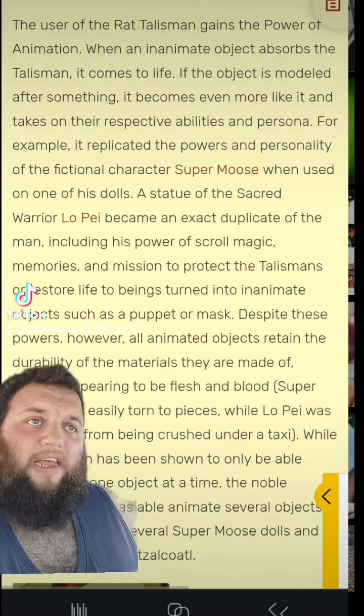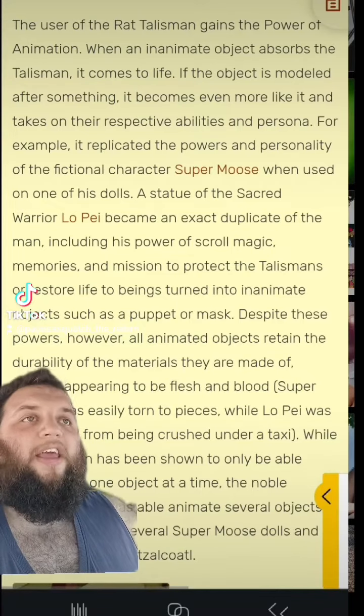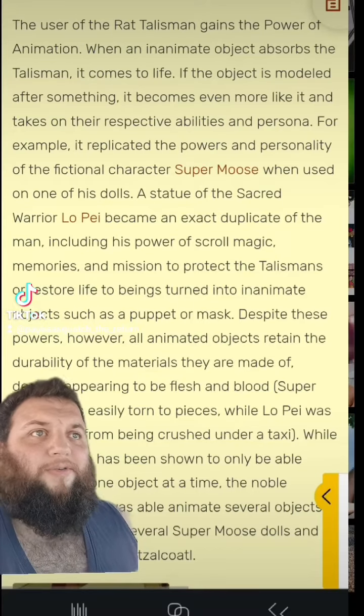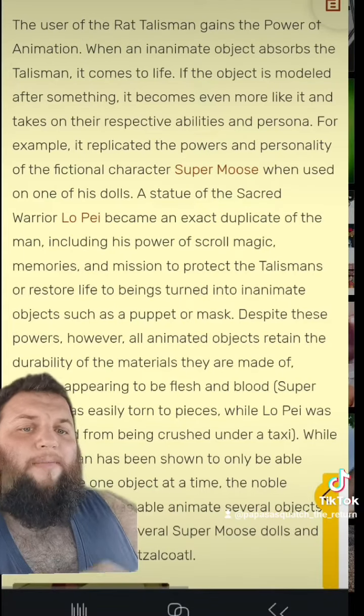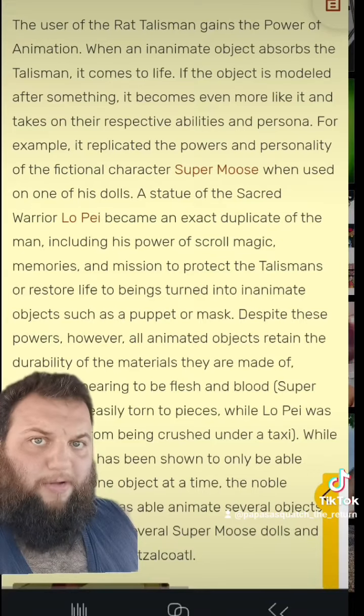But despite these powers, they are just those objects. Super Moose is a stuffed animal — he was easily able to be ripped apart — and Lope was a statue, so it can be crushed. And what's cool about this: the talisman was only able to bring to life one thing at a time, but the noble animal, Mickey, was able to bring to life multiple objects.